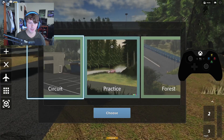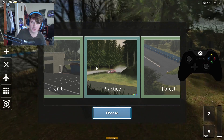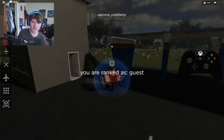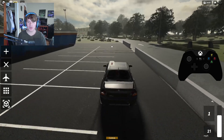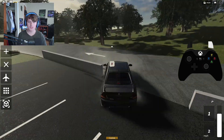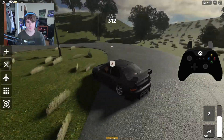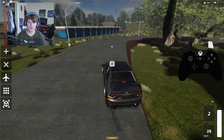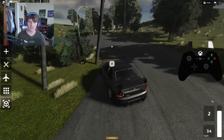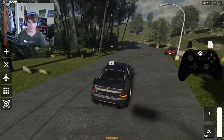There are different maps — you can switch using the airplane icon. Let's go to Circuit now. Loading may take some time. Here is the circuit track — pretty much just a standard circuit where you can do drifting. I did like 25 laps here; it's one of the quests you have to complete. Let me try first gear or second gear on this map.